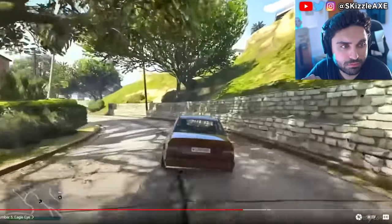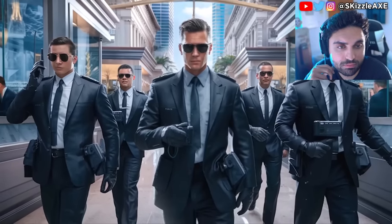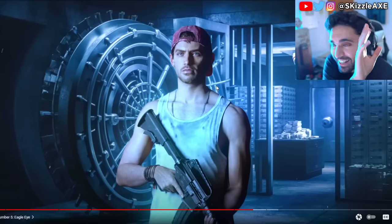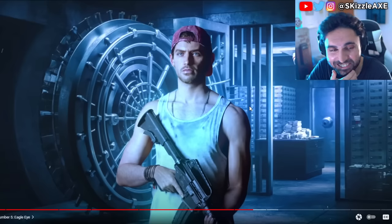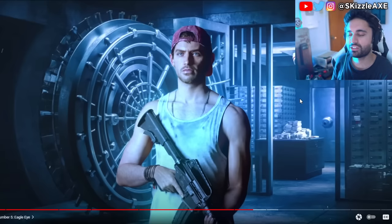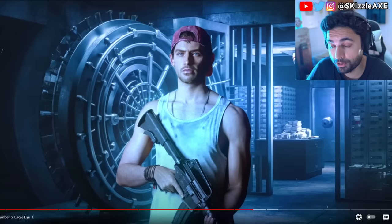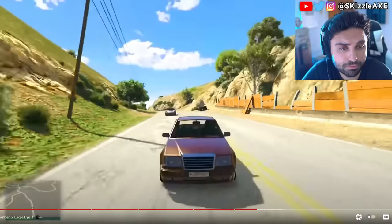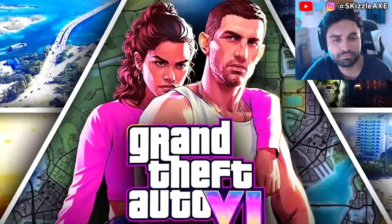Number 5: Eagle Eye. While Lucia is a hacker, Jason may be a master thief and he can immediately spot any and all objects of interest within a certain radius using an ability very similar to the Eagle Eye ability from Red Dead Redemption 2. Things like jewelry, safes, security cameras, and guards will be highlighted on your screen as soon as you activate Jason's ability. This ties into the robbery and heist-focused theme of GTA 6, because it's rumored that you can rob practically any business, residence, or office building in this game. Unlike previous GTAs with very specific restrictions on which places you can rob, this game seems like it's going to be much more free.